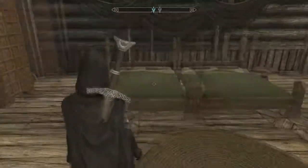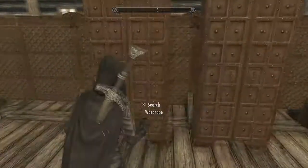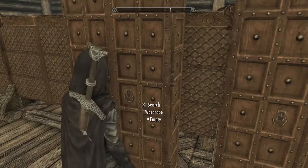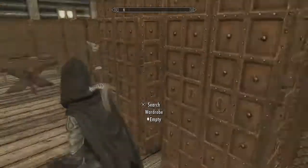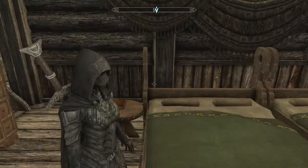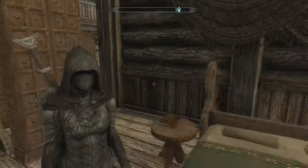Guessing this is where they do stuff like potions and everything. This is the beds. Wardrobe - I'm gonna take all this. And here's my character and her little outfit.